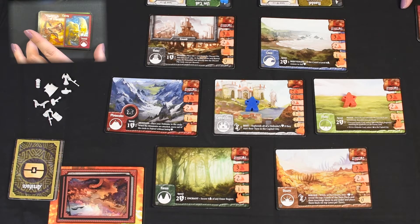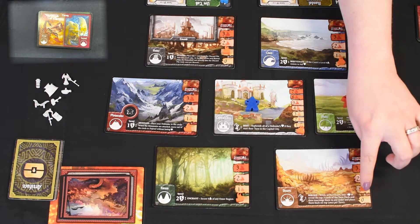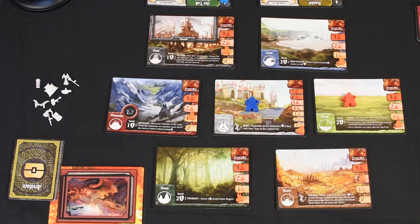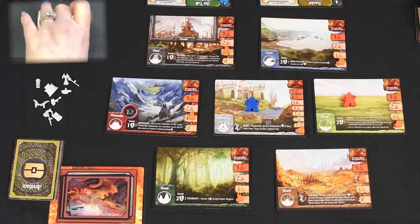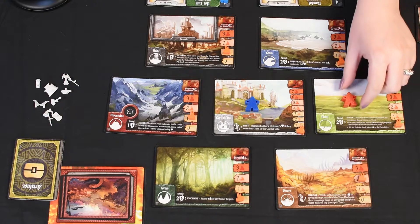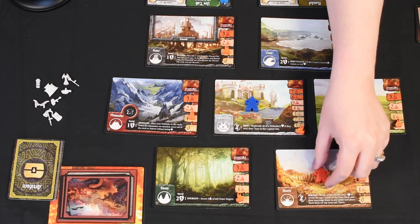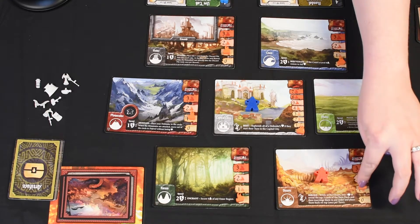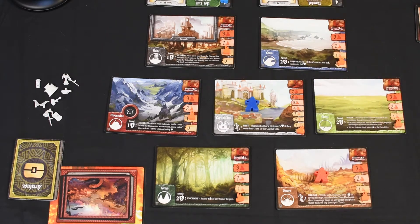The next card is the Desert and the Mountains — not much we can do there. And the last card is the red defender, so we'll go back to Randall. I think we should go into the Desert for one, two, and three, and we'll sit there for now.